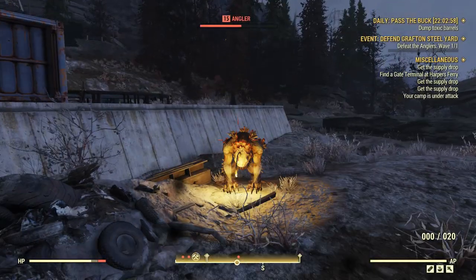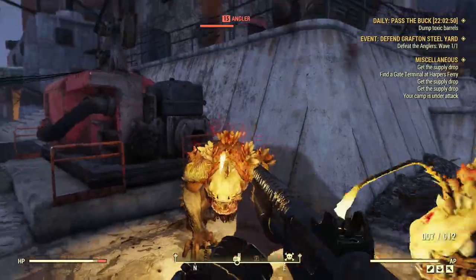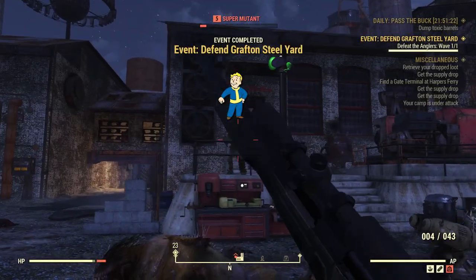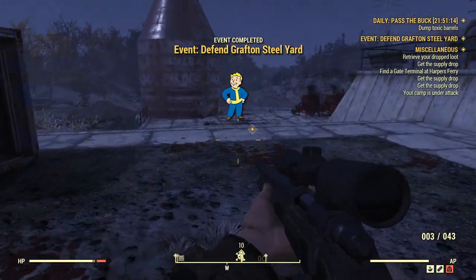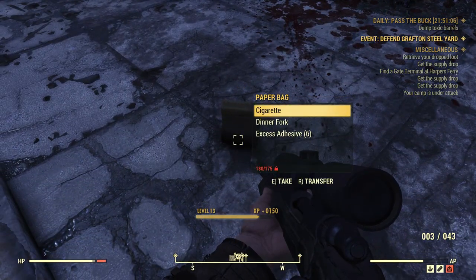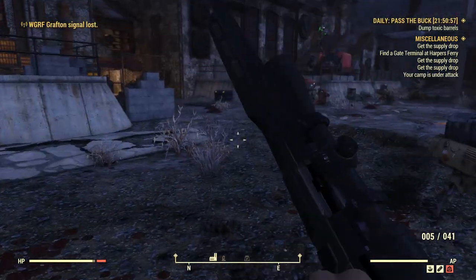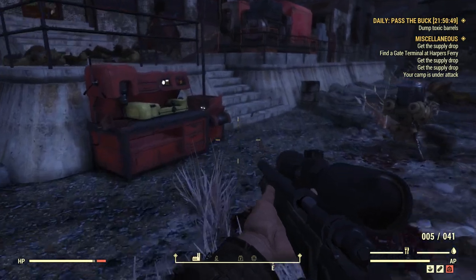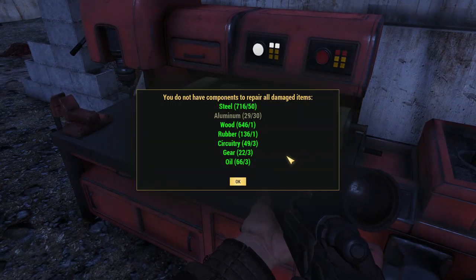Defending these workshops gives you those plans for building. It's important to capture some of these and start defending them just to unlock the plans. The super mutants keep spawning and walking toward the workshop area — be careful of those. You get adhesive from every single one. Make sure you learn your plans in your notes section, because I kept getting them and wondering why they weren't showing up in my building menu. It's because I didn't learn them in the notes section.